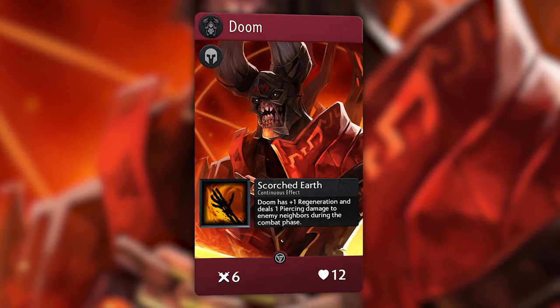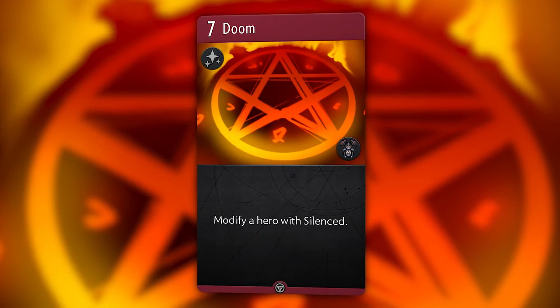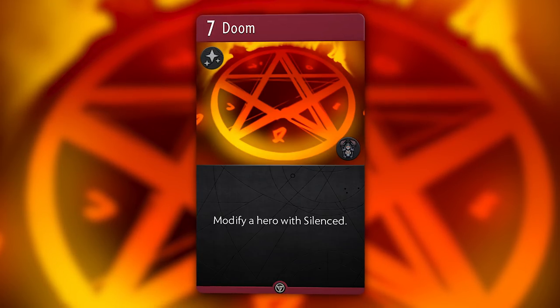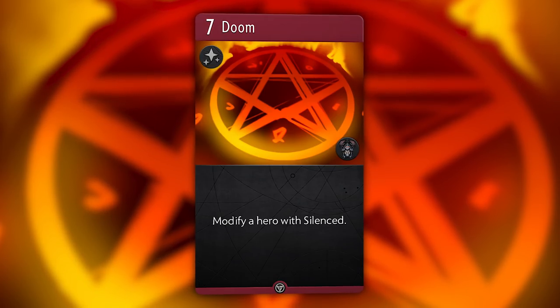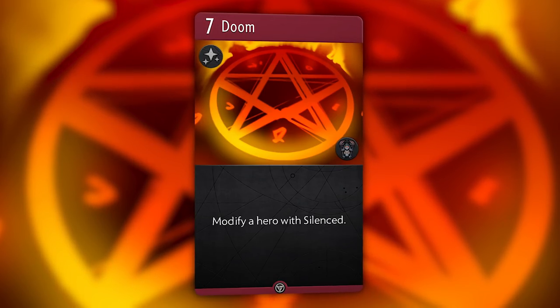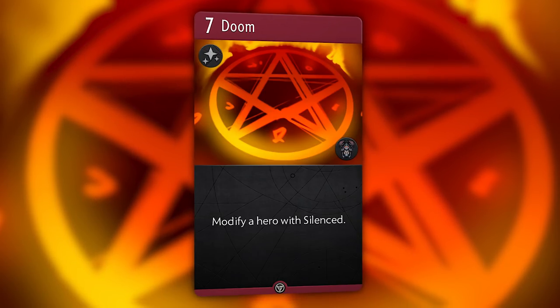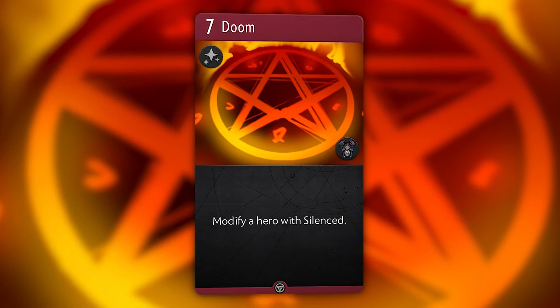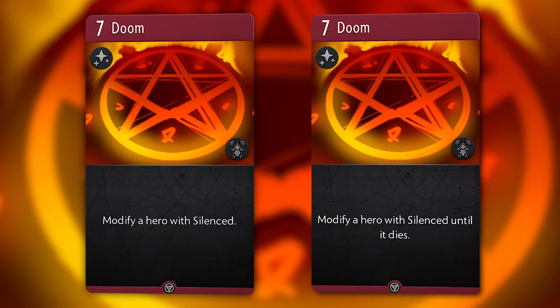The most interesting part about Doom is his signature card, a 7 mana spell that modifies a hero with Silenced - shutting a hero off completely for the rest of the game. However, considering the prevalence of Jasper Daggers, it might not be as game-ending as it might seem. That being said, a card like this existing in the meta would skyrocket the inclusion rate of Daggers, as without it, a hero affected by Doom would be pretty useless for the rest of the game. A possible way to balance the signature would be to have it work similarly to how it works in Dota, wherein the Doom debuff turns off after a certain duration or death.